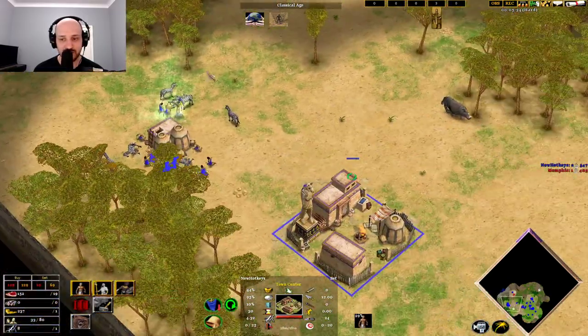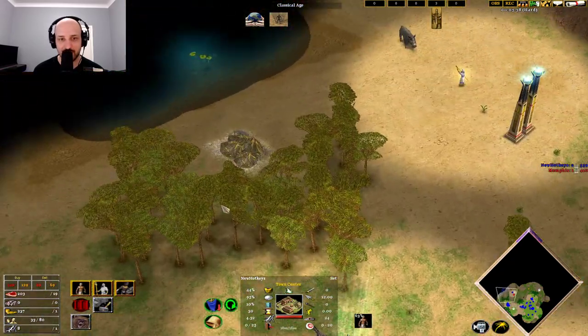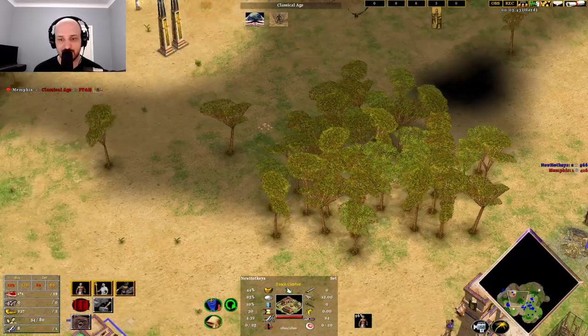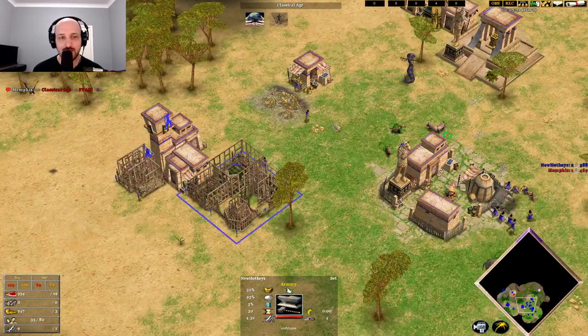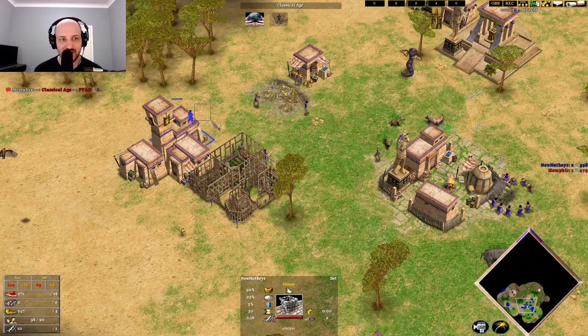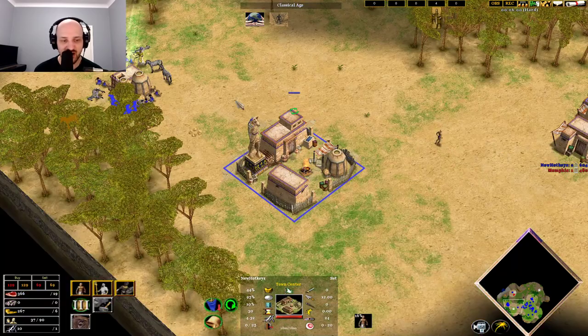If we're in a matchup where we know the opponent's not going to be too aggressive, you can come out and grab this gold mine. Otherwise, just send them to your home gold mine. We've already got a fair amount of gold in the back, so we don't need that many villagers on gold. We should be aiming for an advance time around 7:30, maybe 7:45.